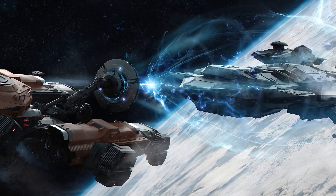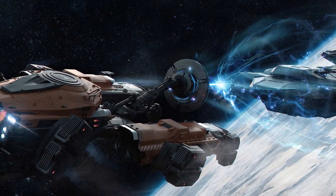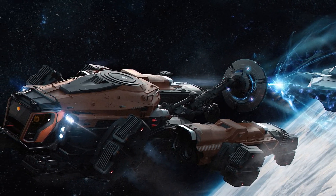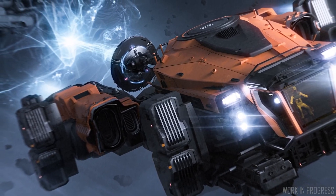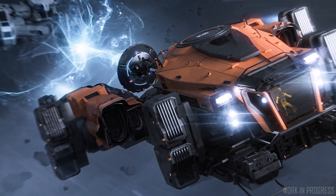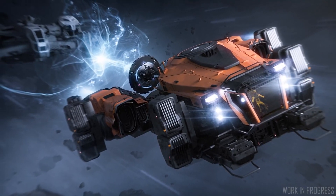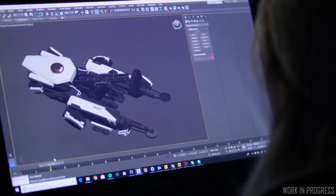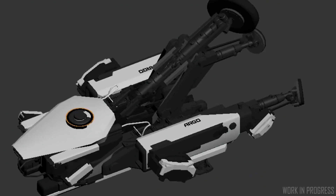The only other thing they really spent time talking about was the Argo SRV, kind of called the tow truck of the future. Some people have compared it to a tugboat, but I think it's better defined as a tow truck because a tugboat brings in even a very large boat really slow, and this thing will tow someone through quantum drive. The ship is 28.5 meters long, 19.5 meters wide, and 8.7 meters high. It has 10 SCU of internal storage, no weapons whatsoever, though it does have countermeasures — I'm not sure how effective that's going to be with a slow moving truck.